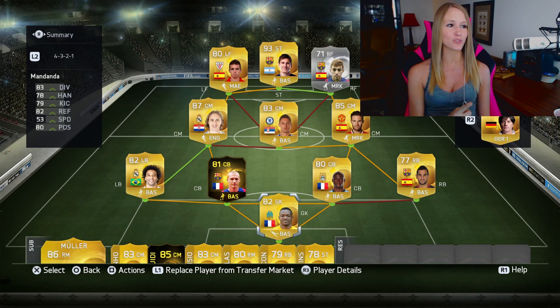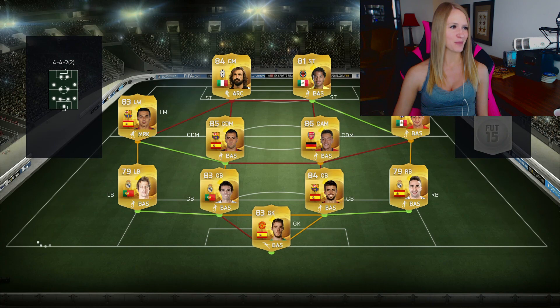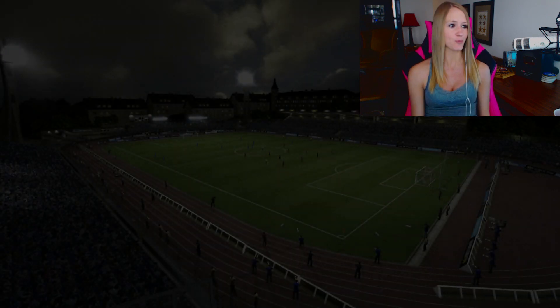We are going to jump into a match with this squad. He has Pirlo — the center mid — playing as his striker. I think he just randomly got these players in a pack and threw them together. I don't know what he's done here. This team does not look that promising. I might have a rage quit on my hands, but hopefully that won't be the case.